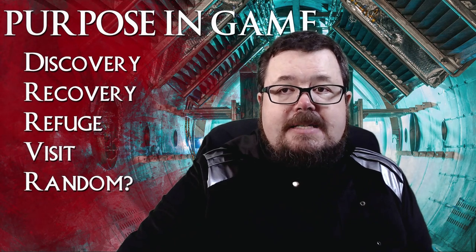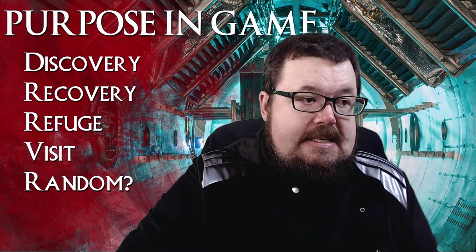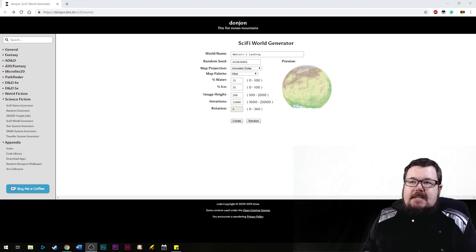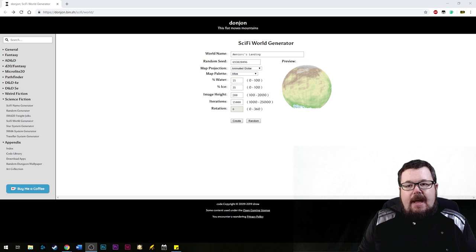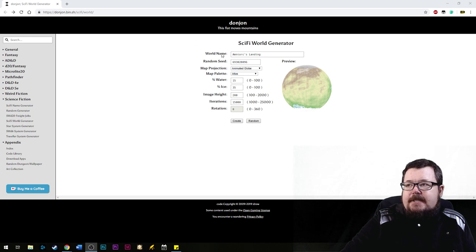Before I go, I want to show you this website because I discovered it when I was preparing for this video. I was like, what is out there that we can use to generate cool sci-fi planets? It's amazing for creating worlds on the fly. If you have this available to you, grab it. If you are playing a game and you have a display, this is perfect for when the characters come across the planet. Bearing in mind, this will only create planets that have a sense of habitation upon them — it doesn't create gas giants, it just creates planets. There's all kinds of things you can go in here, including a random name generator, and you can type in your own name.